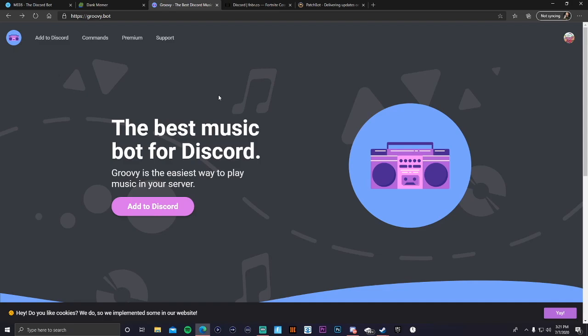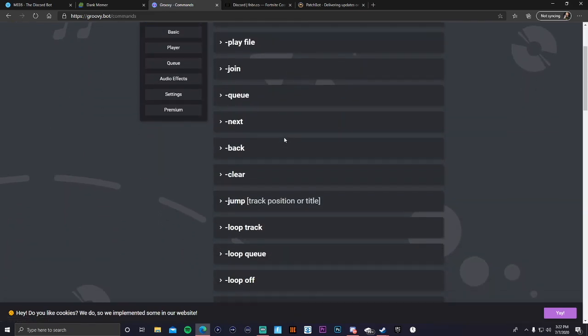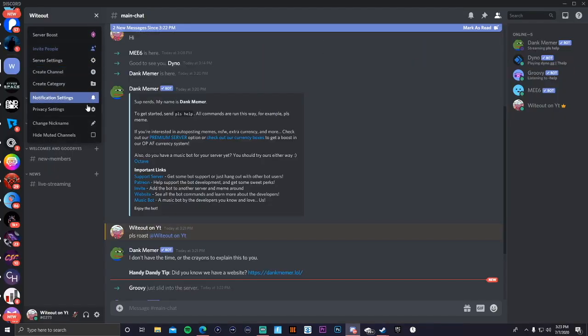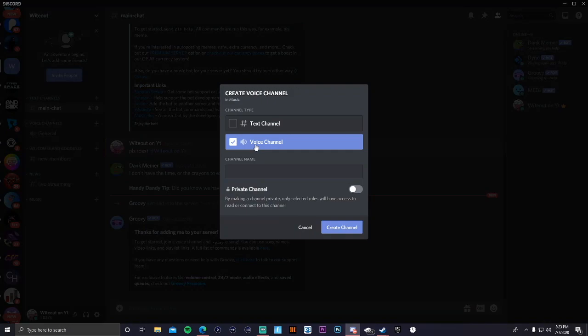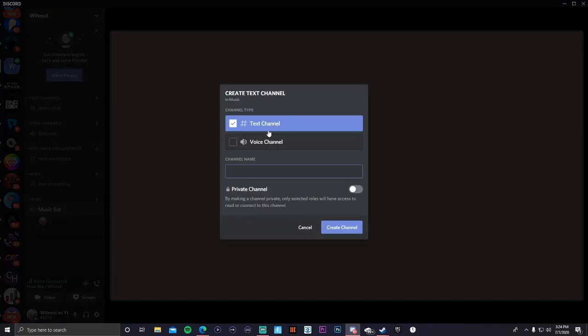The next bot is a music bot. There are multiple options but I currently use Groovy Bot. Add it to your Discord, then go to commands to see how to play music. Once you know the commands, go to your Discord and create a new category named 'Music.' Inside it, create a voice channel — make it a voice channel this time — and name it 'Music Bot.'